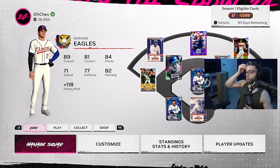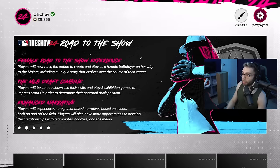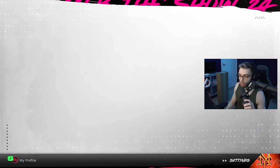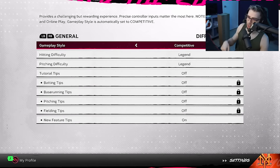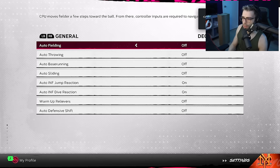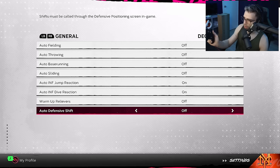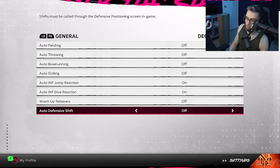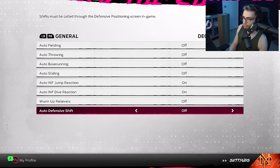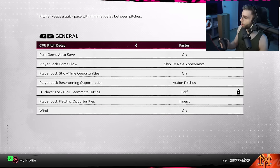First up, we're going through settings. Some of this is just my personal settings, but some are nice recommendations I think really help your experience. Over to Decisions: I like to turn off auto defensive shift. I don't like auto shift — I don't like giving up flukes down the line.